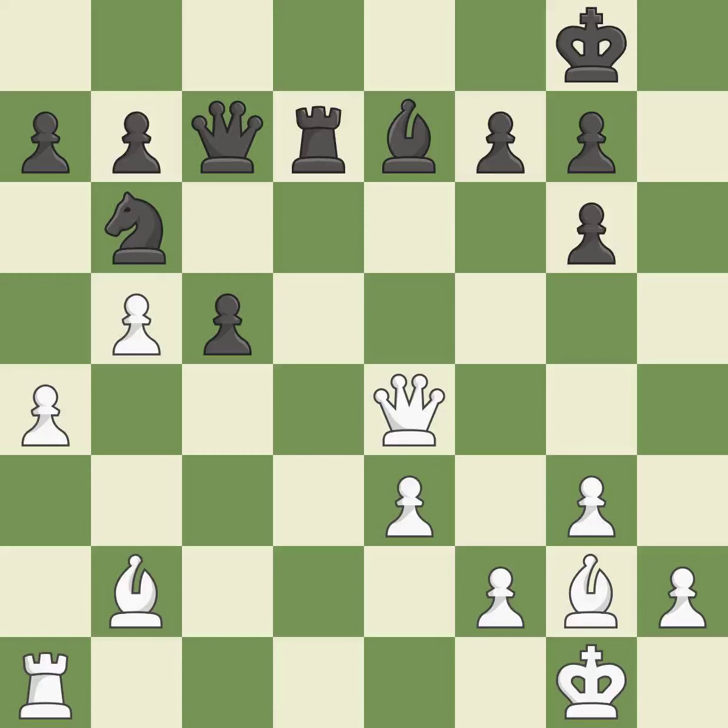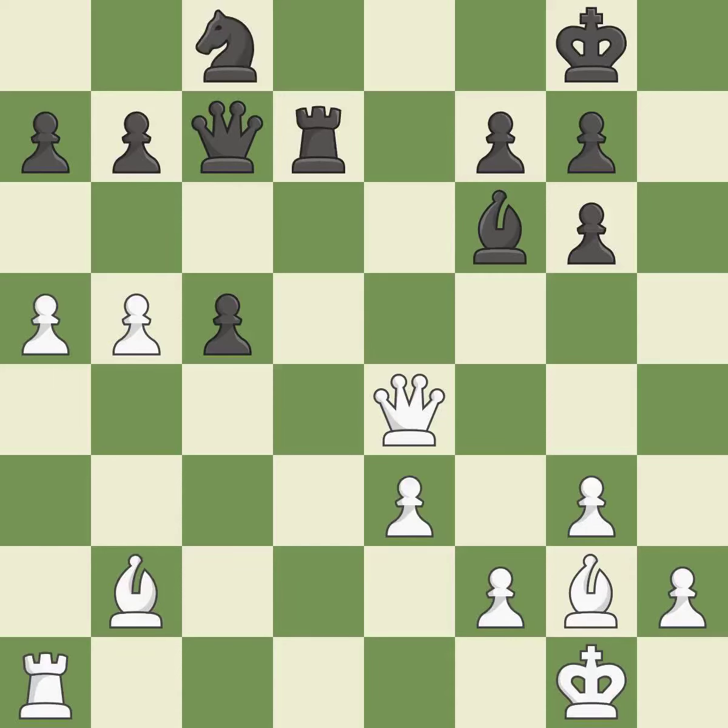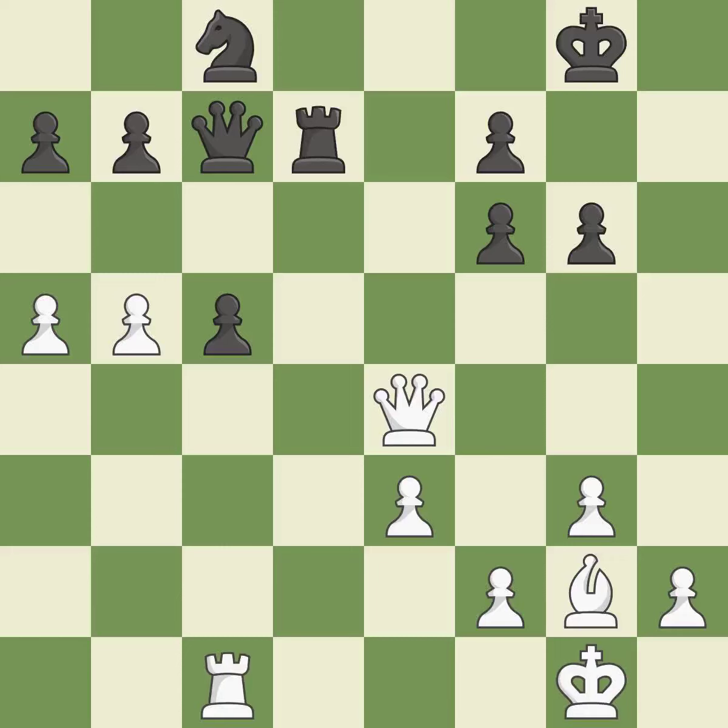This ignores an opportunity to win a tempo by threatening a rook — it is an inaccuracy. This offers an equal trade of pieces; it is best. This kicks an opposing knight; it is best. This moves the knight to safety; it is best. This maintains the balance in material with a good trade; it is best. Takes back; it is best. This activates a rook by developing it off of its starting square; it is good. This is the strongest option; it is best.